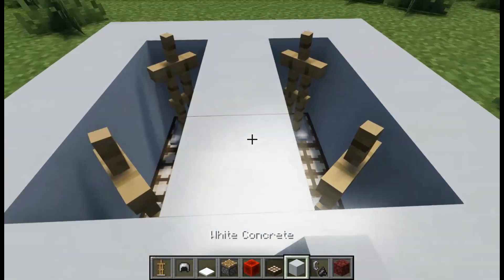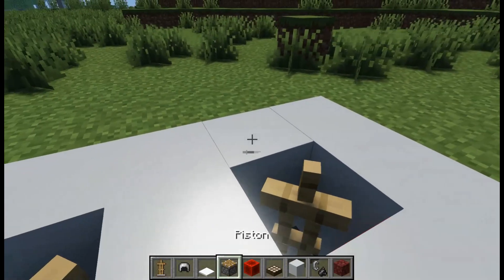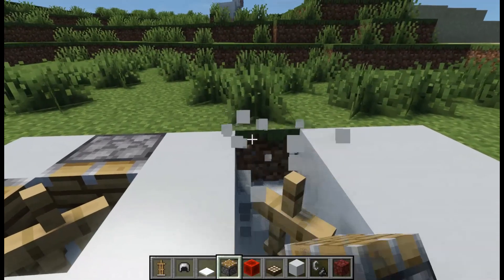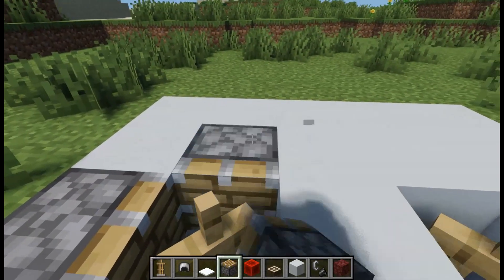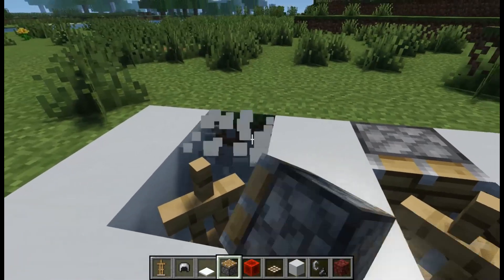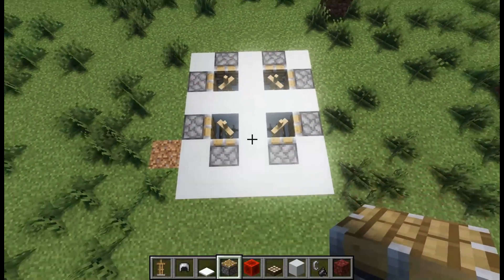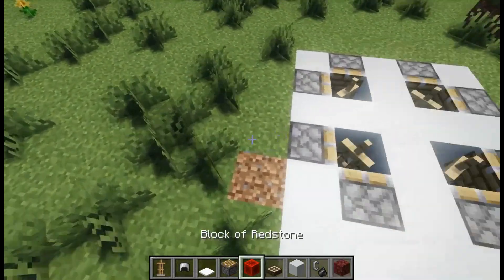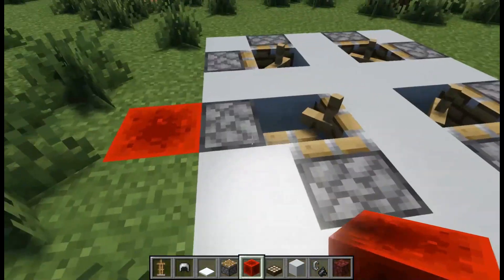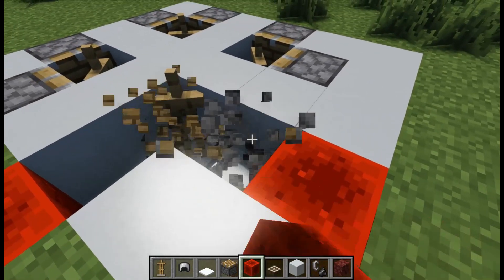Then make a plus shape with grass, or whatever you want. Then place some pistons like me. This is how it will look. Get some redstone blocks and place them into the floor, and activate the pistons.